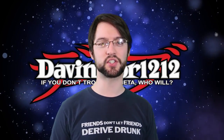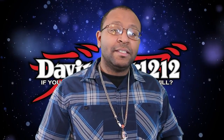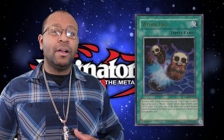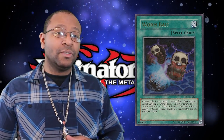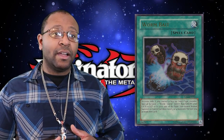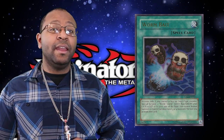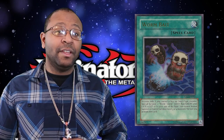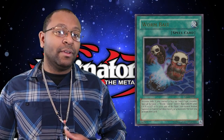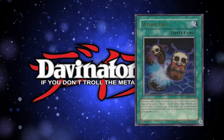Without further ado, let's get started, and here's Jason with number 10. Number 10 on our list is Worm Bait from Yu-Gi-Oh! 5D's Tag Force 4. Worm Bait is a simple card: if you control an insect monster, you special summon two insect tokens. Back then it wasn't great, but with link summoning it's more valuable now. The drawback is that the turn you use it, you cannot normal or special summon any level 3 or level 4 monsters — but link monsters don't have levels, so that restriction barely matters.